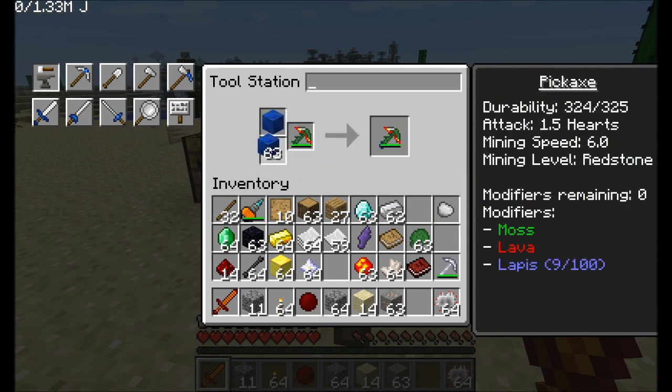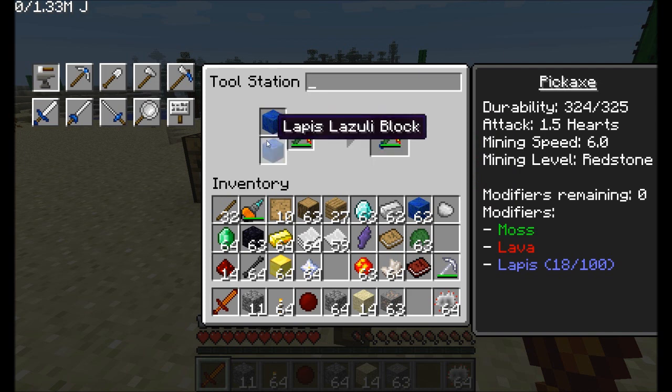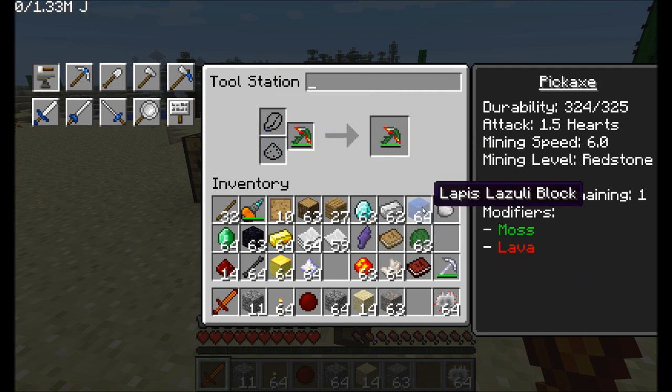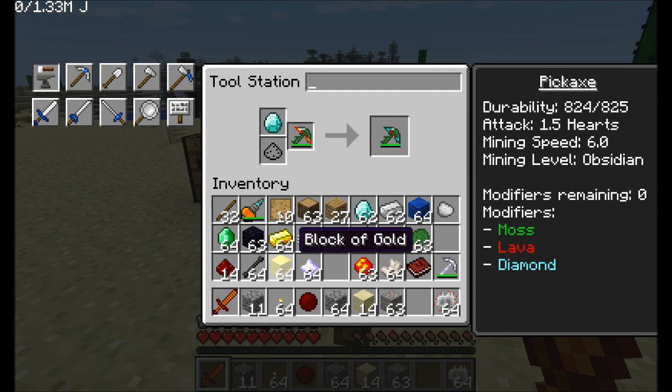Lapis gives you the luck ability — you need a lot of lapis to build it up, and you can put in blocks of nine at a time. Nether quartz increases attack damage — adding it bumped attack up to two hearts. You can also combine a diamond and a gold block together to add an extra modifier slot, going from six to seven modifiers remaining. And a nether star adds yet another, going up to eight. Each can only be done once, so between the two you get two extra modifier slots.